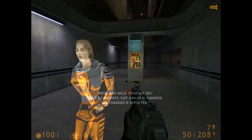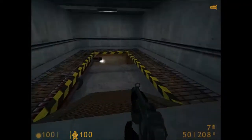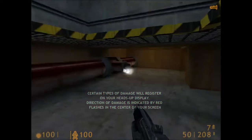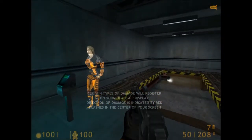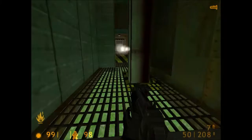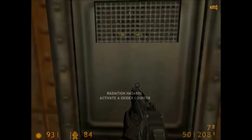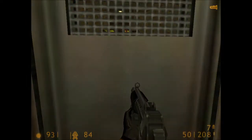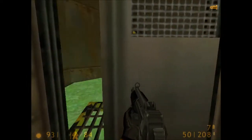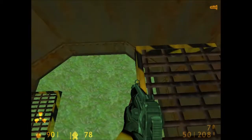This is the charging unit for your hazardous environment suit. Step up to any charger and press your use key. If you pass through fire or steam, you will see a heat damage icon lighting up. Directional indicators at the center of your display show you where damage is coming from. If you are moving through radiation, activate the Geiger counter and radiation display. Biohazards are also indicated with a luminous icon. Hazardous radiation levels detected.